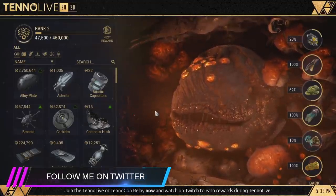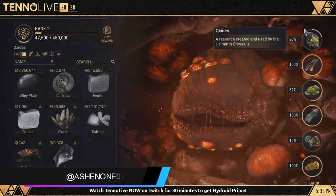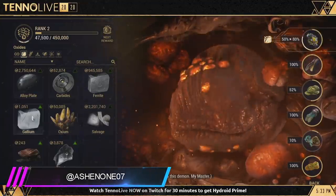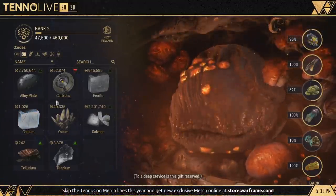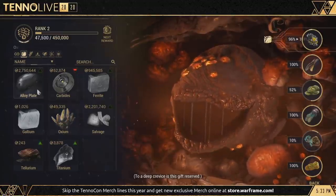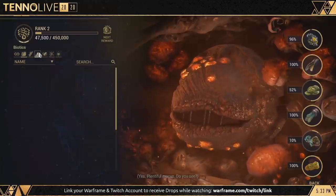First of all, only normal frames can be a sacrifice on the Helminth Chrysalis. However, it seems like the subsumed ability from that sacrificed frame can be added to both normal and prime versions of Warframes. Also, a normal frame doesn't need to be at max rank to sacrifice it to the Helminth system. It will take about 24 hours to get the subsumed ability, and that particular subsumed ability can replace as many Warframe abilities as the player wants without having to sacrifice another Warframe of the same type.